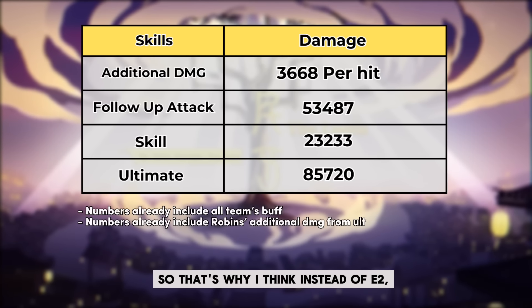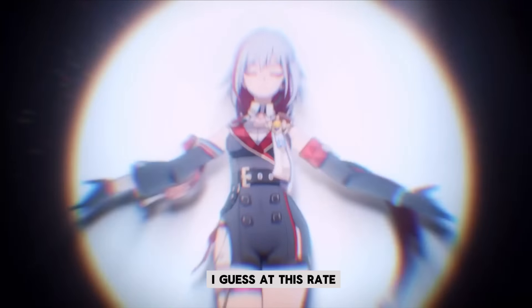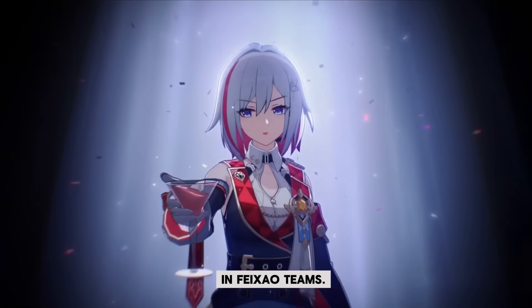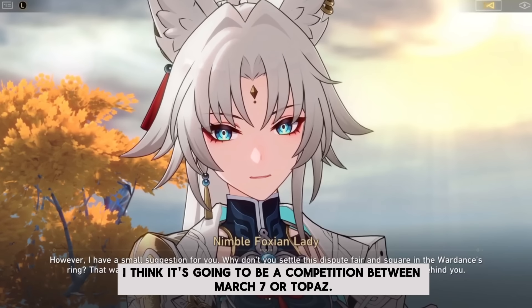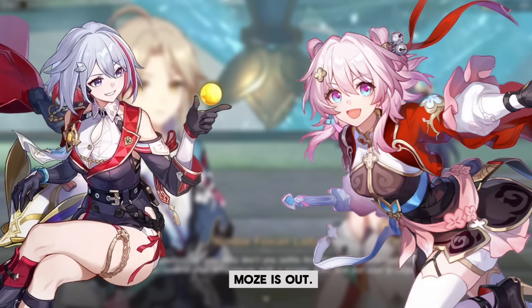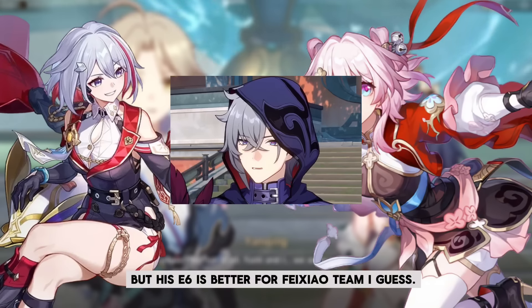So instead of E2, it is recommended to get his full Eidolons for this V1. At this rate, it is safe to say he is not a replacement for Topaz in Feixiao teams. So if you're pulling for Feixiao and want to pick her base team candidates, it's going to be a competition between March 7 or Topaz. Moze is out — well, it's not that he is completely out, but his E6 is better for Feixiao's team.